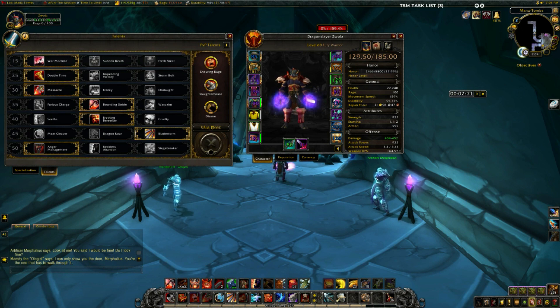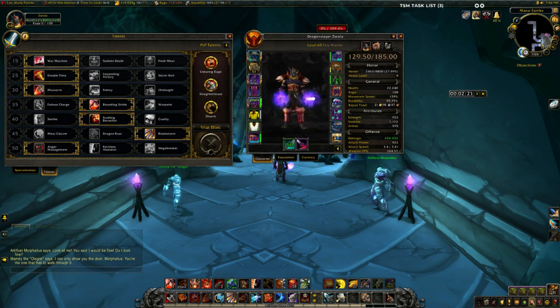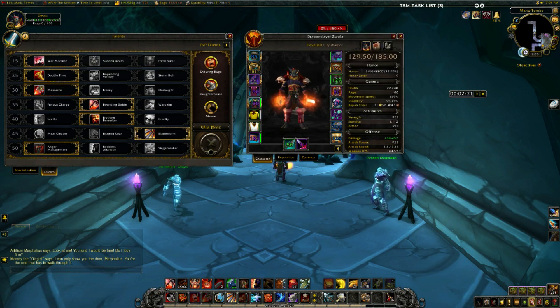First we can have a quick look at the talents. War Machine gives 30% movement speed after killing an enemy, but it only works on mobs that give honor or XP. I really wish it would say so in the tooltip but it doesn't, even though it says that on other items and skills. So it's pretty much useless for old content farming, which is what I use the speed set for mostly.